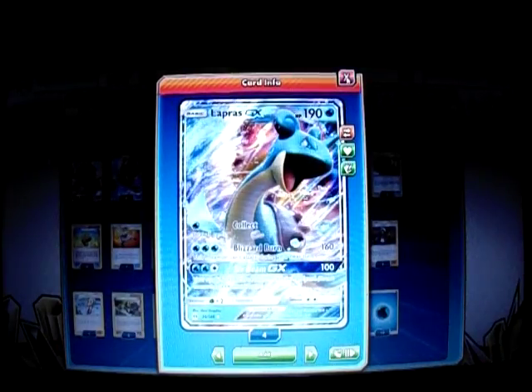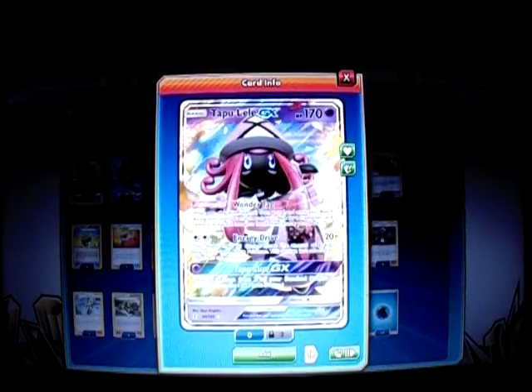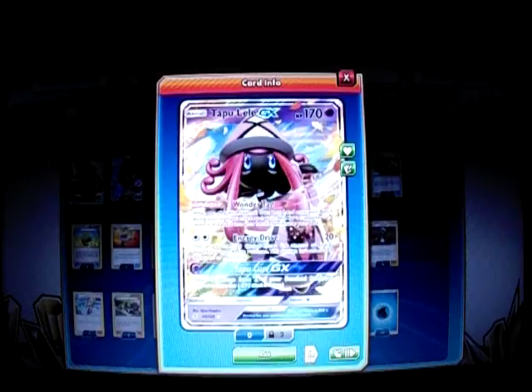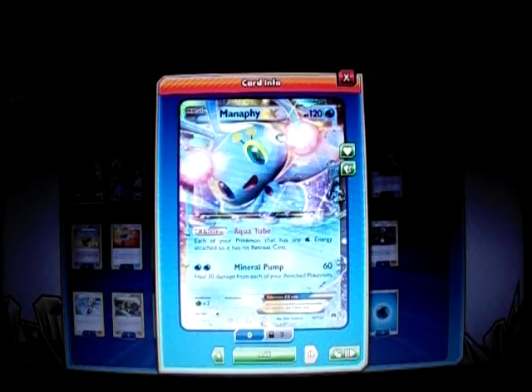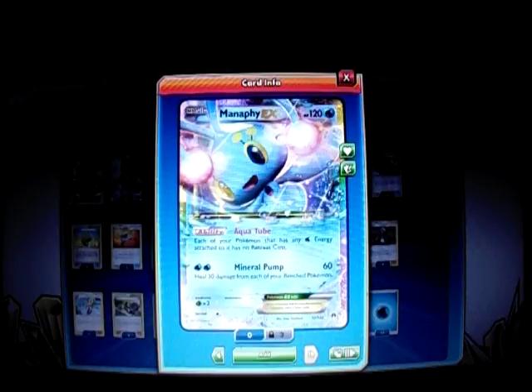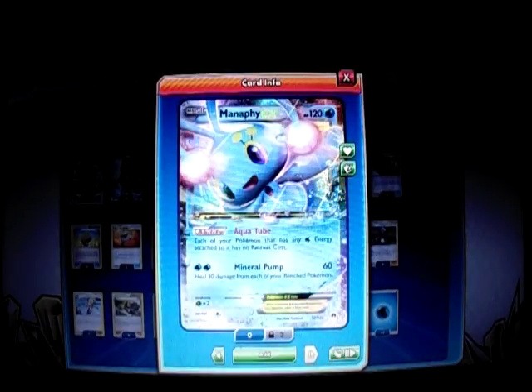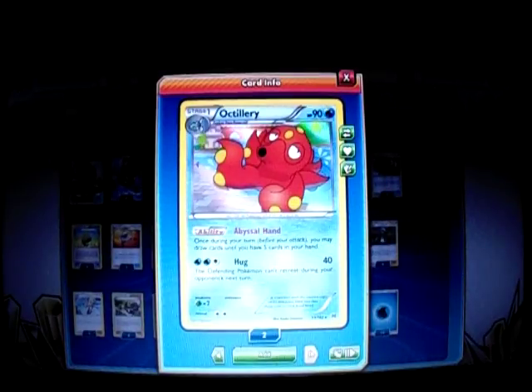Okay, I'm going to roll out the whole deck. So I have the Pokemon: I play one Manaphy EX, which is a Draw Supporter. It has the ability Aqua Tube — any of my Pokemon that has a Water Energy attached has no retreat cost. So you charge the energy on Lapras because Lapras has two retreat, and Volcanion Prism Star has two or three retreat, so you can get them out of the way. And I play a 2-2 line of Octillery for the Abyssal Hand ability — draw up to five cards so we can get the cards we need.